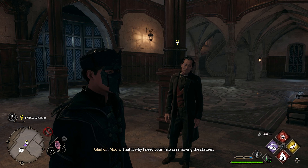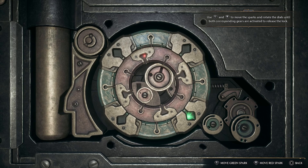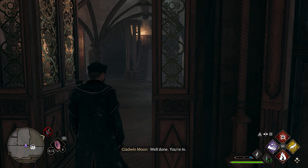I need your help in removing the statues — teach me how to unlock stuff. Thank you. Use L and R to move the sparks and rotate the dials until both corresponding gears are activated to release the lock. I did it somehow — I had no idea what I was looking at.